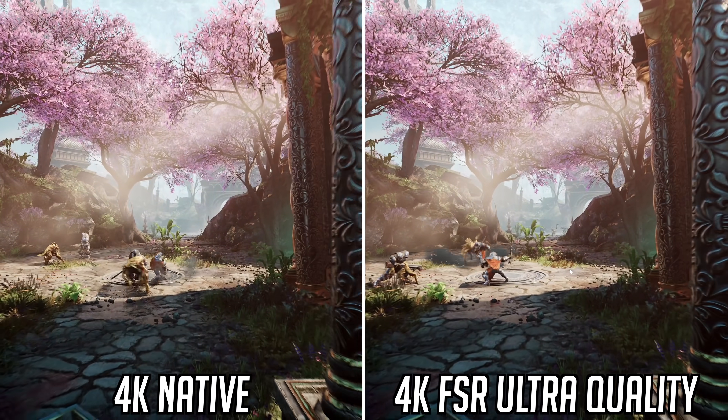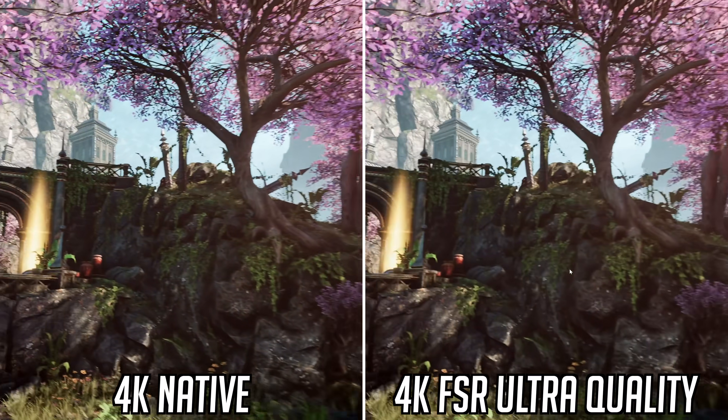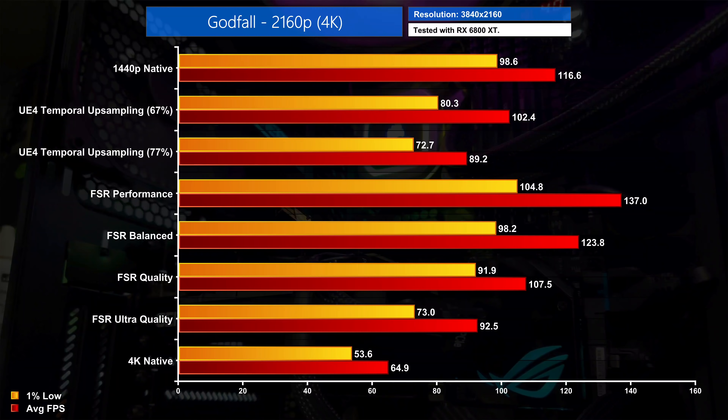It's much easier to notice differences between the different image quality settings when looking at a static image. Once you introduce motion and actually play the game, everything gets more fluid and chances are you're much less likely to spot the differences between native resolution and ultra quality mode. Coupled with the raw performance numbers, ultra quality mode nets an extra 43% performance compared to native 4K, while quality mode is an impressive 66% faster than native resolution. Performance mode gave us over double the frame rate of native 4K, while quality mode vs native 1440p shows about an 8% reduction due to the extra stage FSR adds to the render pipeline.